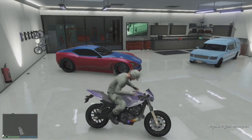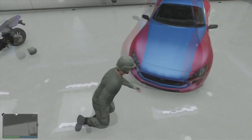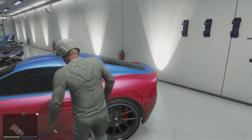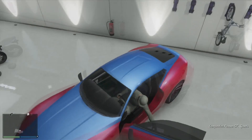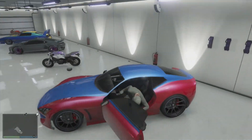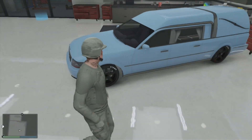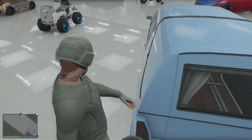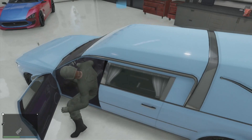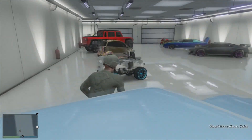Now we have my stunting bike, the Ruffian — I really like this one, it's good for stunting. This next one is like a mix of some real-life cars; I'm pretty sure it's based on the Scion FRS, which my uncle has. Now we have the hearse — it doesn't have a coffin in the back. I really like this one; it's modded, just like a lot of them.